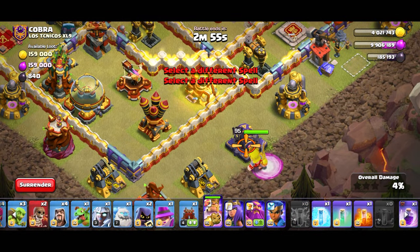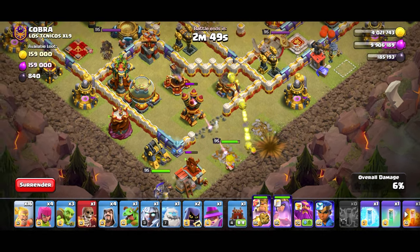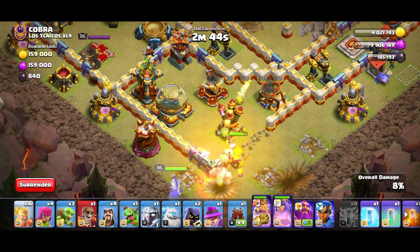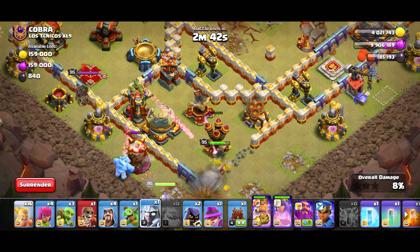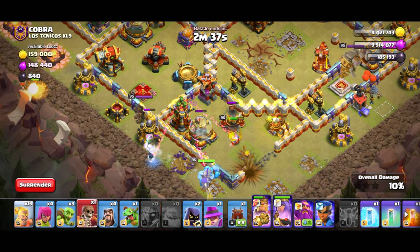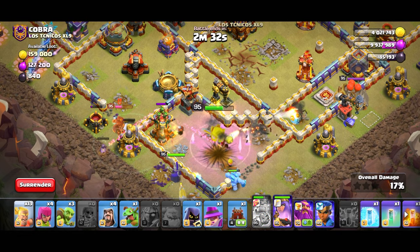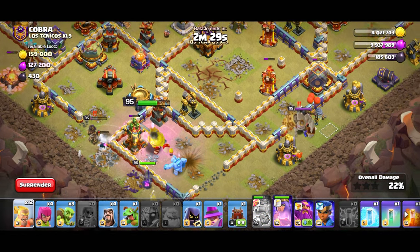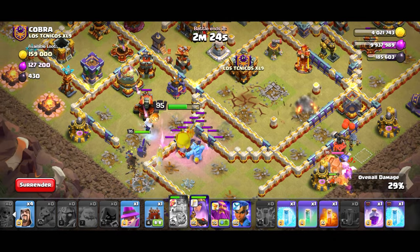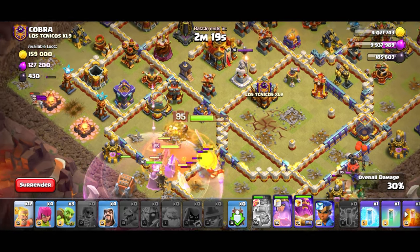So king right here. Wallbreak him in right here. Queen right here. I'm going to change up the plan a little bit — this way I can force the king inside. There we go. Ice golem. E-Titan. Two kickers, one kicker right here. Wallbreak. This is kind of bad, but at the same time, not really. Change of plans. Headhunter. Baby drag. I'm just going to go. There we go. Log launcher now — hopefully it's not too early, or too late, rather.